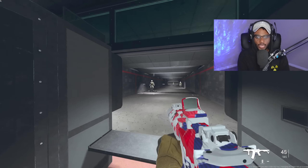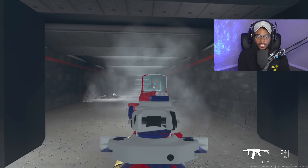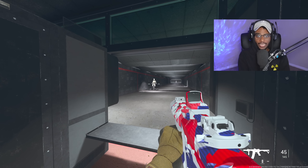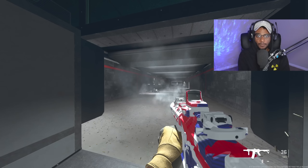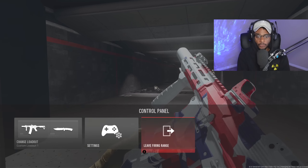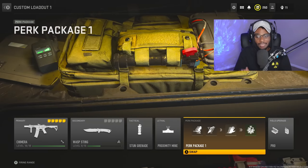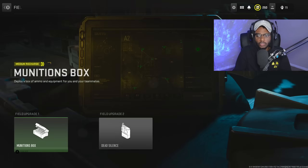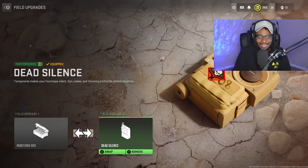Once you jump into the firing range, you're going to be very happy because the aim down sight speed is really quick, and you're also going to have a fast time to kill with virtually zero recoil. The hip fire spread is actually pretty tight as well — you'll be able to hip fire people at decent ranges. The melee is the combat knife, stun grenade, proximity mine, with a custom perk package of Double Time, Scavenger, Fast Hands — because we are running a gun with this build — Quick Fix, and for field upgrades, Pro-enabled Munitions Box and Dead Silence.